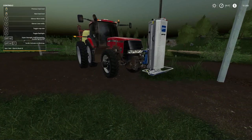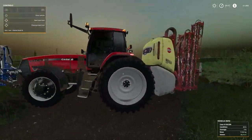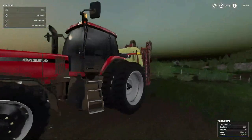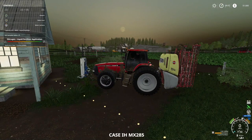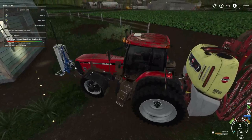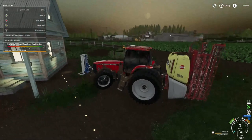Welcome back everybody to Farming Simulator 19, here on Sanofka 19. You're seeing right — I got the soil sampler on the front, I got the sprayer on the back, and I should have herbicide in there, but it's liquid fertilizer. I gotta change that to herbicide.